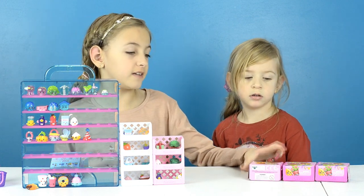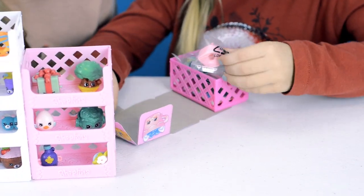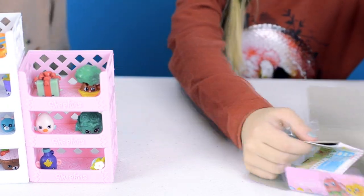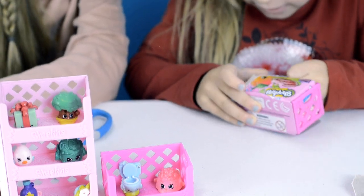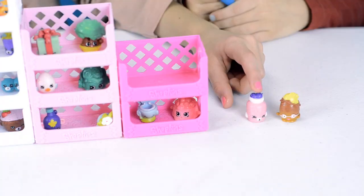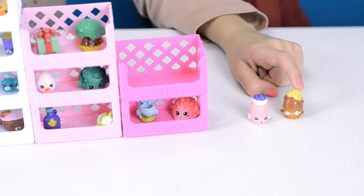If Jenna gets one more Petkin in each of these it will be a tie — nine to nine. Let's see if you get another Petkin. You do not get a Petkin but you do get a Shimmy Shopkin. Jenna got Doggy Bowl and Flushes, so she got another point. I think you got another Petkin — Jenna gets another Petkin, it's a Jilly Jam. She also gets Peely Bonadol from Fruit and Vegetables and it's Common.